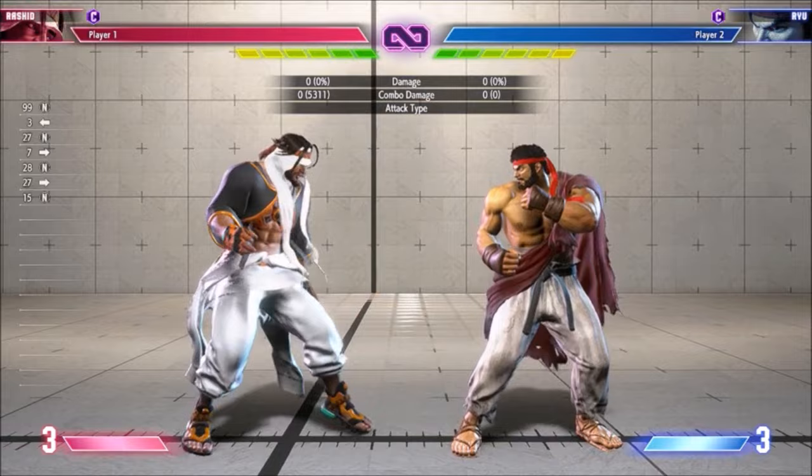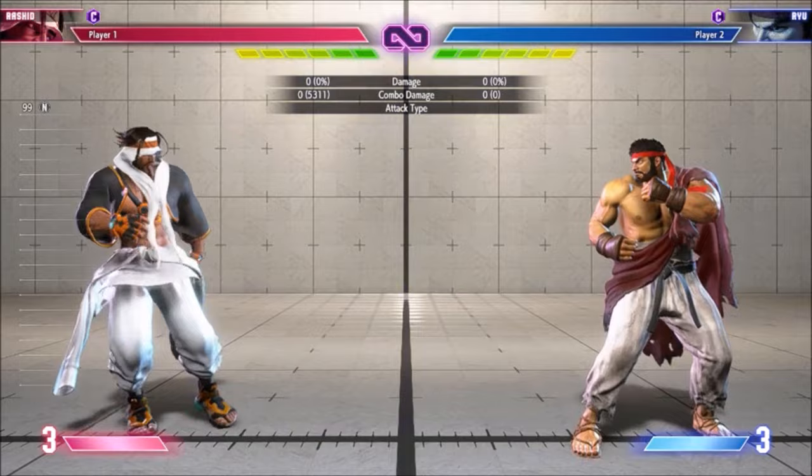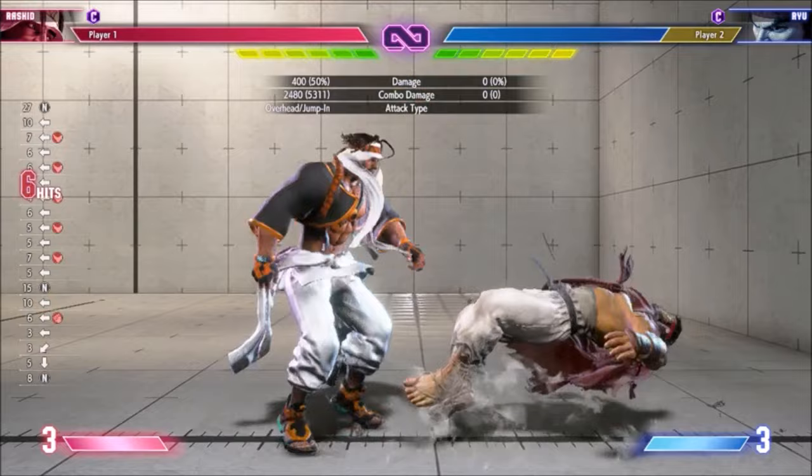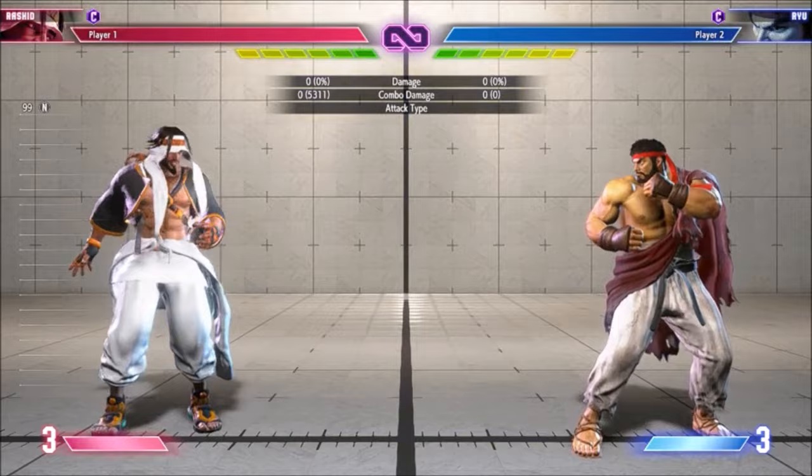From crouch medium kick, you don't have time for that, but you can do stand medium kick. As for normals to do after drive rush, obviously the overhead is strong and you get the TC afterward. Drive rush crouch light kick offers a nice mix-up — it links to TC from close or low medium kick from afar. Drive rush towards heavy kick is also interesting; you get TC and it jumps over lows and throws.